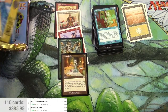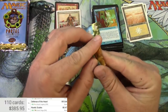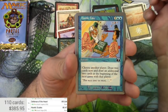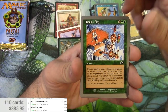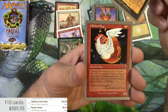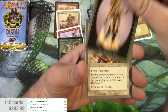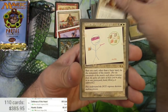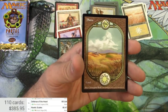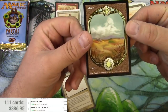Next up Unglued — the pack just fell apart! Double Take, Double Play, Chaos Confetti, Double Cross — a lot of doubles here. Chicken Egg, Team Spirit, Zombie Token, Misdemeanor, Look at Me I'm the DCI is the rare. One dollar for the DCI card, and then the full art Plains is a nice card.